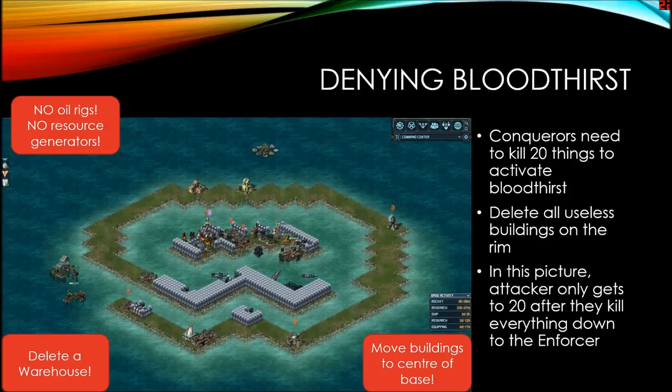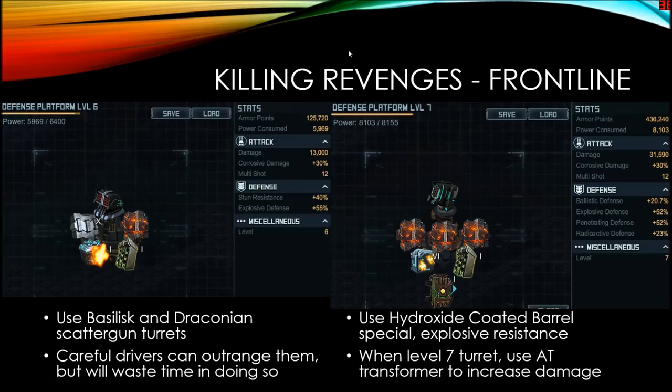Especially for the revenges, their deflection is not as high against concussive damage, which is one of the main damage types you want to use against them, as well as radioactive. In the front line, the main weapon against the revenges are the scattergun turrets — both the Basilisk, which is more common, and the Draconian scattergun. Both do a lot of damage against the Revenge and should be in your front line. The Draconian scattergun does more damage and uses less power compared to the Basilisk, but both are effective, especially if you manage to hit the revenges before they get full corrosive deflection from the bloodthirst.